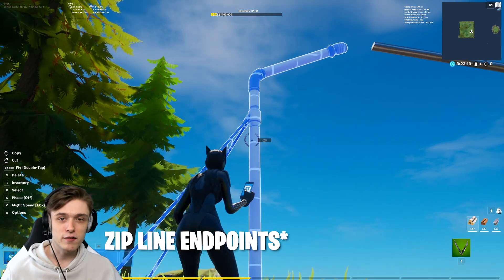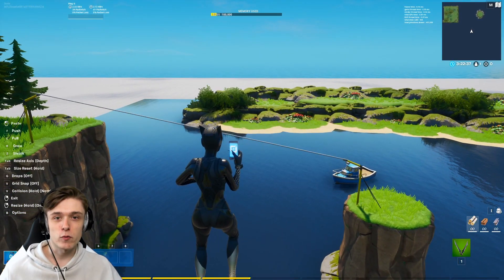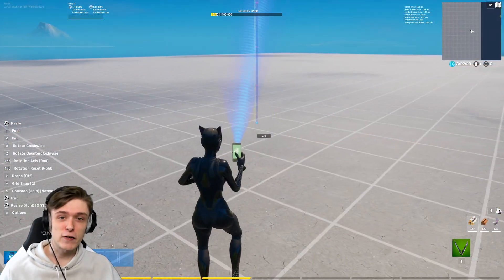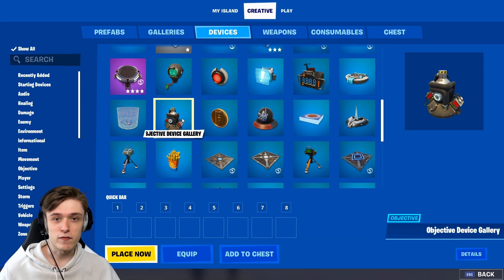So what you want to do when you've made it as close as possible is go and adjust the zipline and nudge it a little bit to make it match. Once you've done that, copy the wire and reset the rotation — this is to figure out how tall the prop is. Now that we know how tall it is, we want to go and find the objective devices.